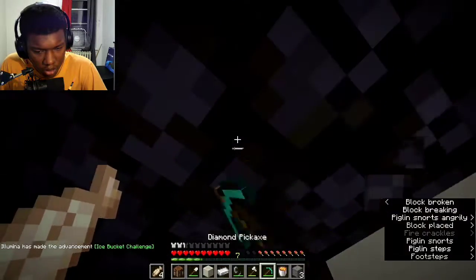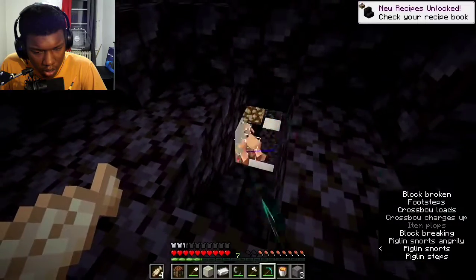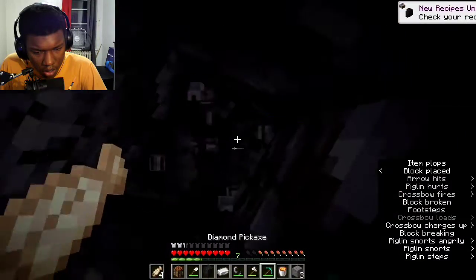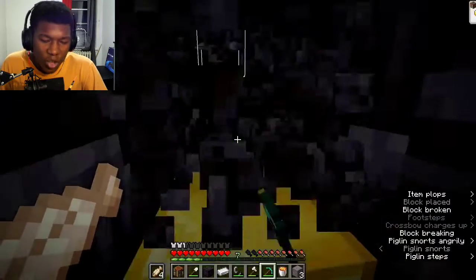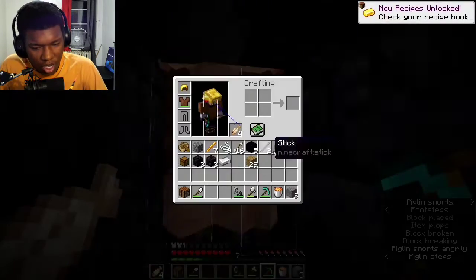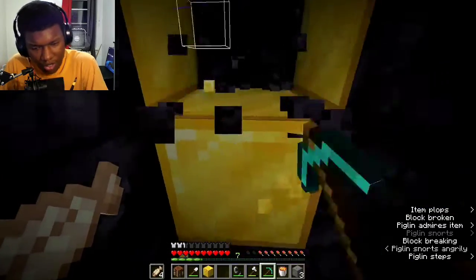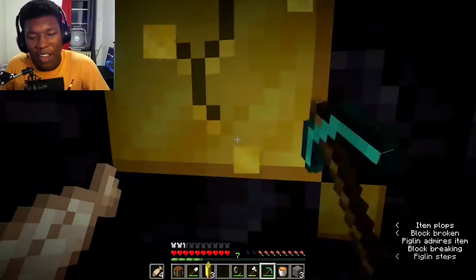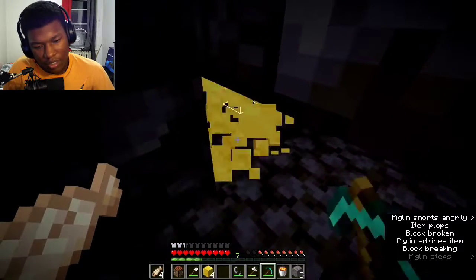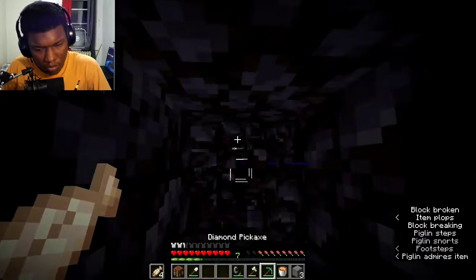I give the piglins gold so they stop attacking me. Yeah, you have to give them all gold — gather a lot of piglins and give them gold so they won't hit you. I know the housing bastion route, and the fact that I got this in a run is very good. It was so convenient — it was right next to the fortress.